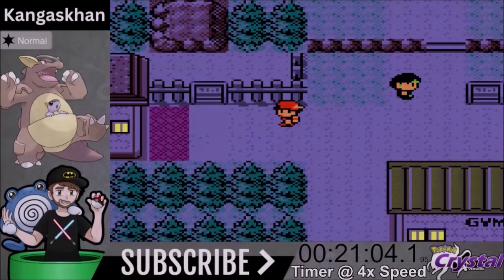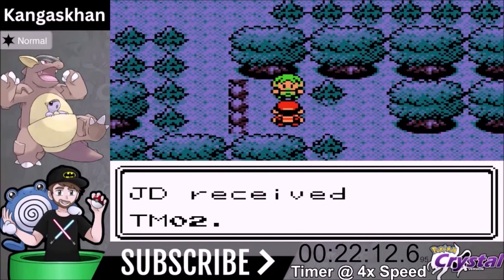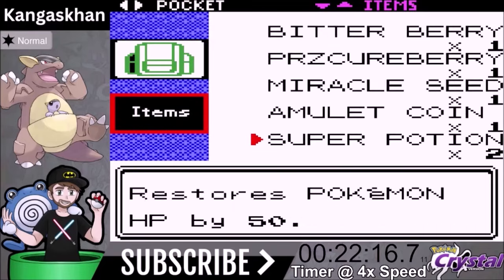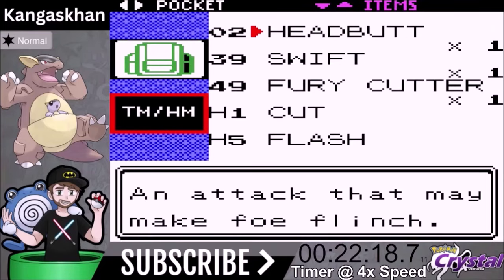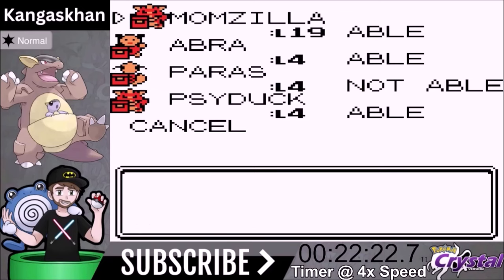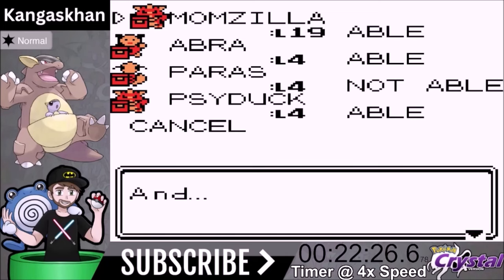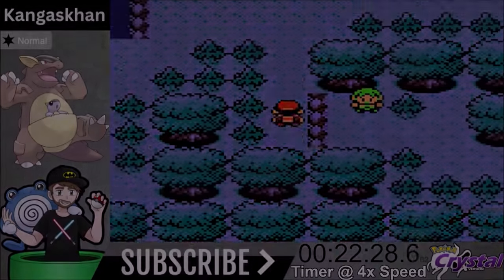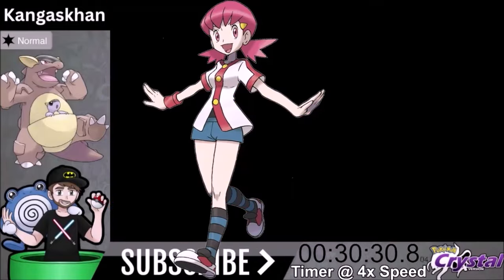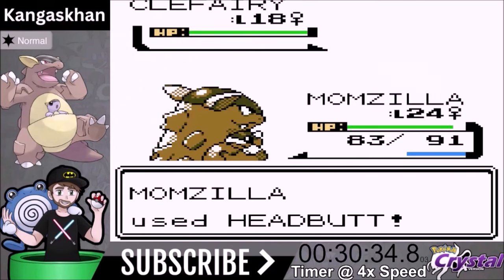Ilex Forest doesn't have much, but there's a very nice TM we can get called Headbutt. Headbutt is 70 base power — 105 with STAB — and it's a very powerful move that immediately upgrades our moveset over Comet Punch. Then we progress to Whitney's Gym.